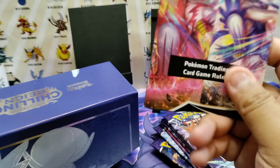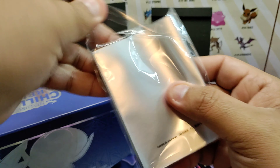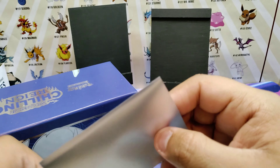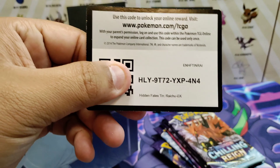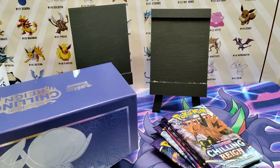Here are one, two, three, four, five, six, seven, eight packs. Here's the dice — blue and icy looking. Damage counters, a little booklet, instructions, rules. Here are the sleeves. Comes with 45 energy cards. Let's test the sleeves out — they're not the clear ones. I like the clear ones like the ones from Champion's Path. And here's the code card, but we're not going to show it since it won't work yet.